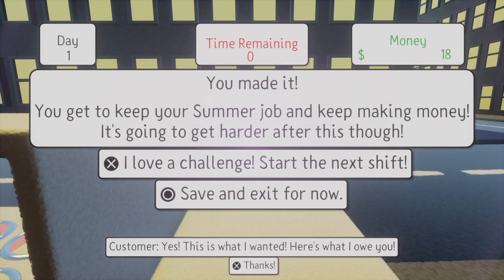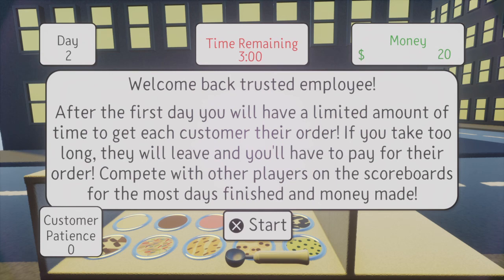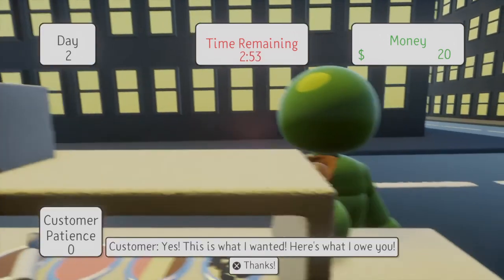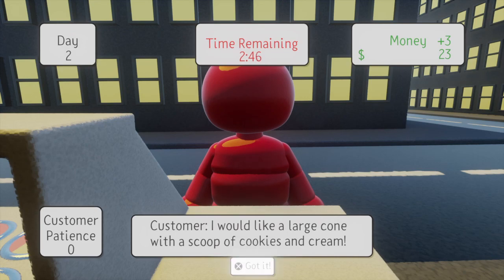Generating cups of ice cream. Generating new orders. Decreasing customer patience. Welcome back. And now the music is faster because now there's a time limit on getting each order. Welcome back, trusted employee. After the first day, you will have a limited amount of time to get each customer their order. If you take too long, they will leave and you'll have to pay for their order. Compete with other players on the scoreboard for the most shifts finished and money made. I would like a large cone with a scoop of chocolate. The music is faster to signify the shortened time. Large cone cookies and cream.